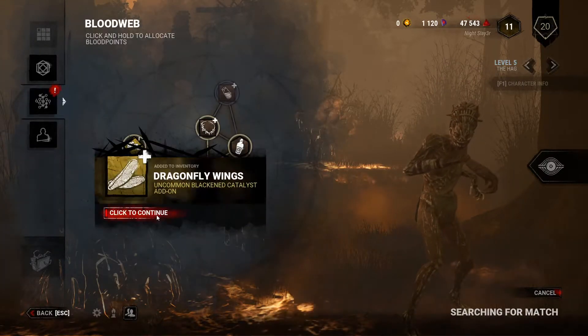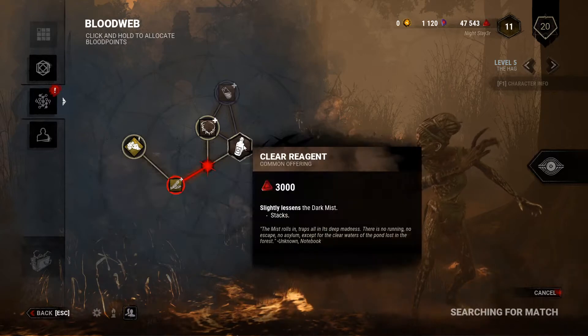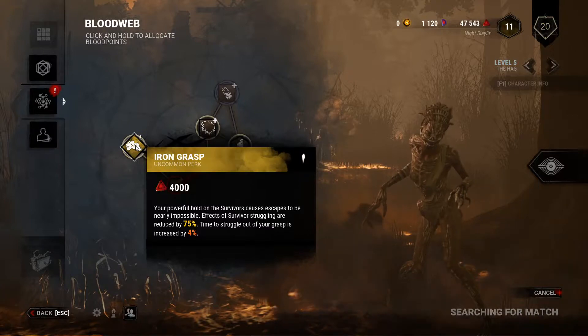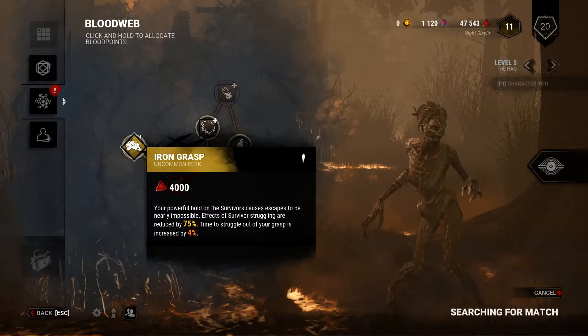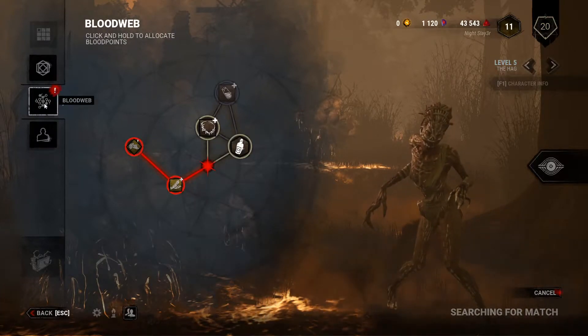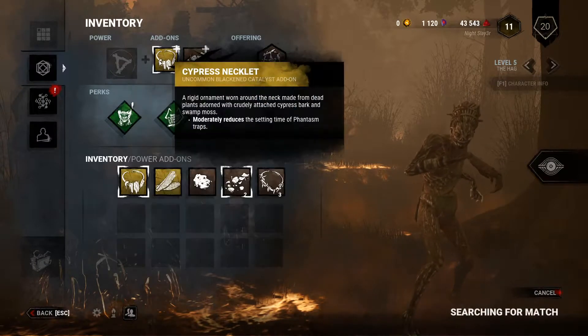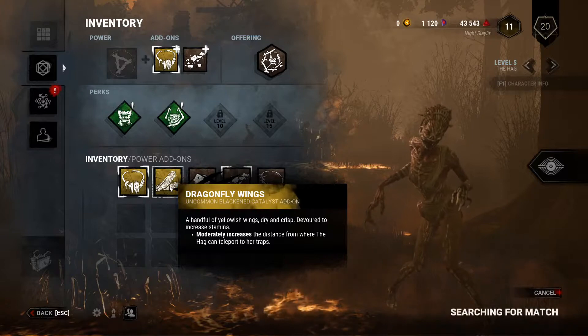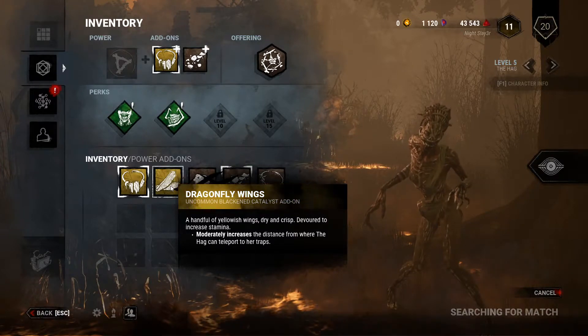I'm just going to buy the mystery box and take a look at it, and then I'm also going to buy one more item which is Iron Grasp, just to kind of level up the Hag a little bit more. Now I'm showing you guys what the loadout I'm going to be using for this challenge will be, and I'm just kind of looking at everything.